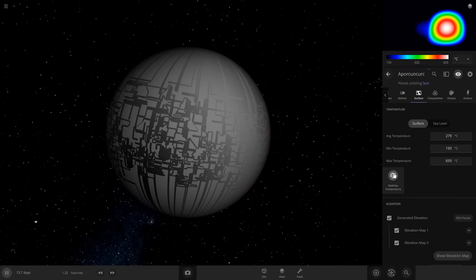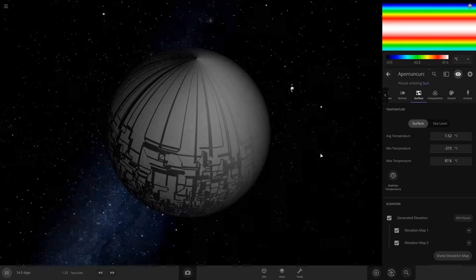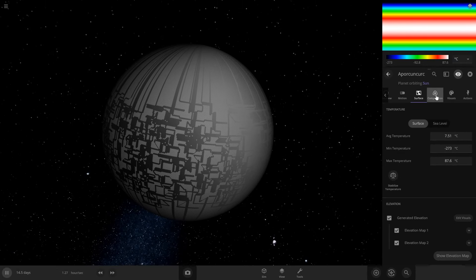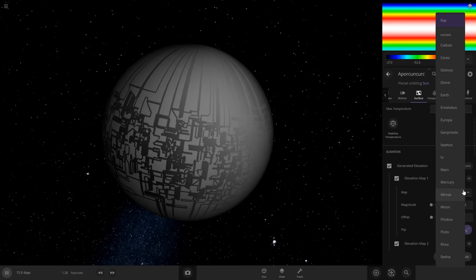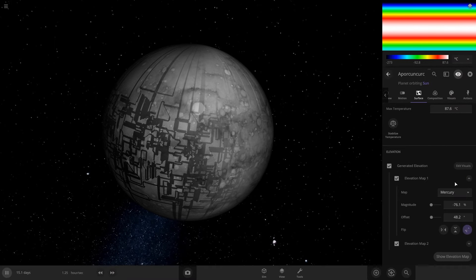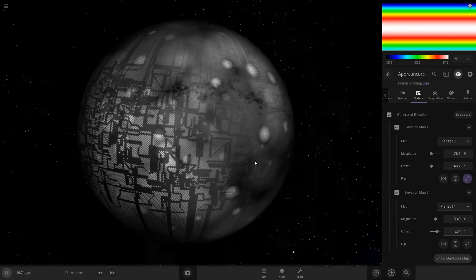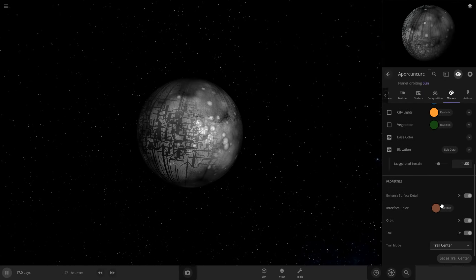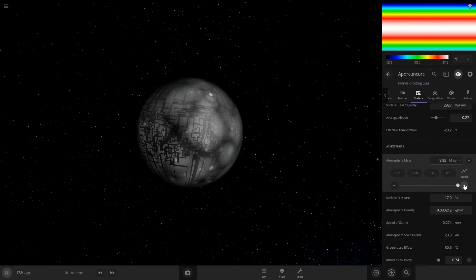Let's try stabilize temperature — oh, that actually worked fairly decently. It's very cold at the poles, but we're going to ignore that for now. I kind of like the way it looks. So let's see if we can get it habitable. I want to get an elevation map on here — we can steal it from Mercury or anything — and I'm going to try to switch the colors on it.